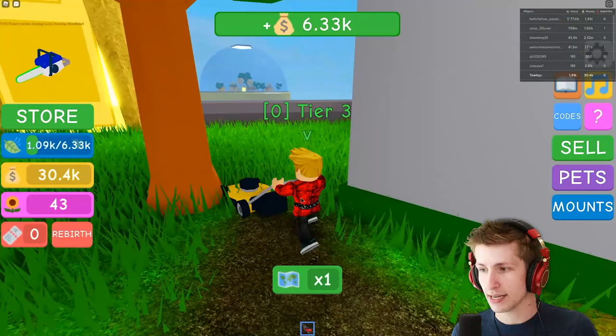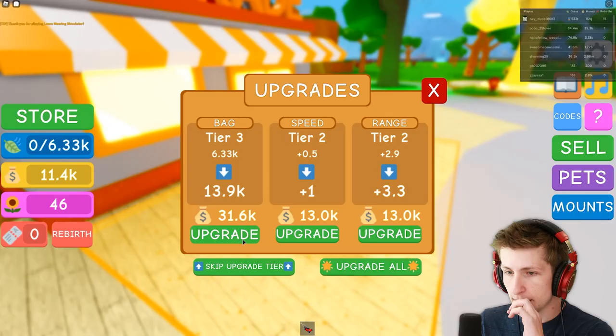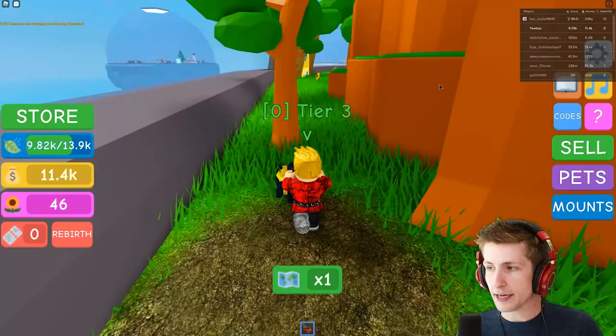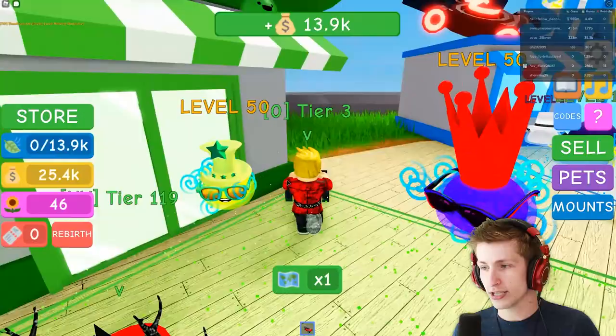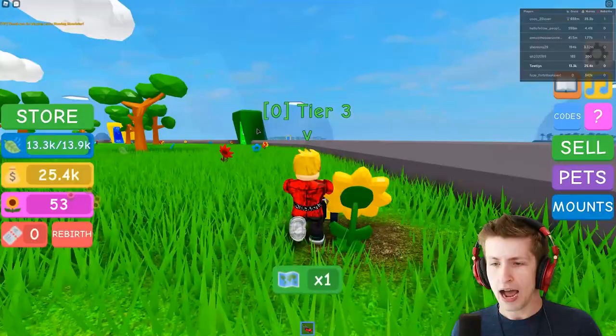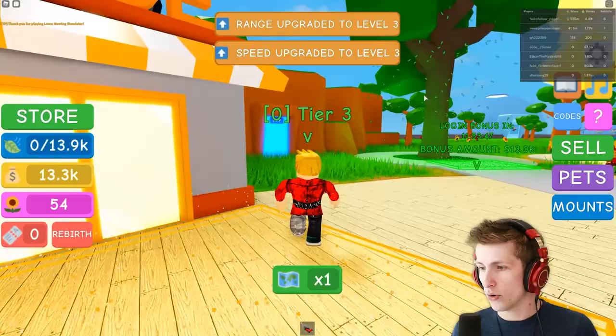That's the whole plan — we need all the money. What's this, tier 62? Is that like a lawnmower with a chainsaw? That seems a little bit crazy. Let's upgrade the bag again. Now the bag is crazy upgraded — we have 13,000 in our bag, so now we can actually make a little bit of distance before having to sell everything. Originally we couldn't get that far and then we just had to sell, which was very sad. But now we have a little bit of distance. Let's upgrade our speed and our range — there we go. We're faster and can get more grass.